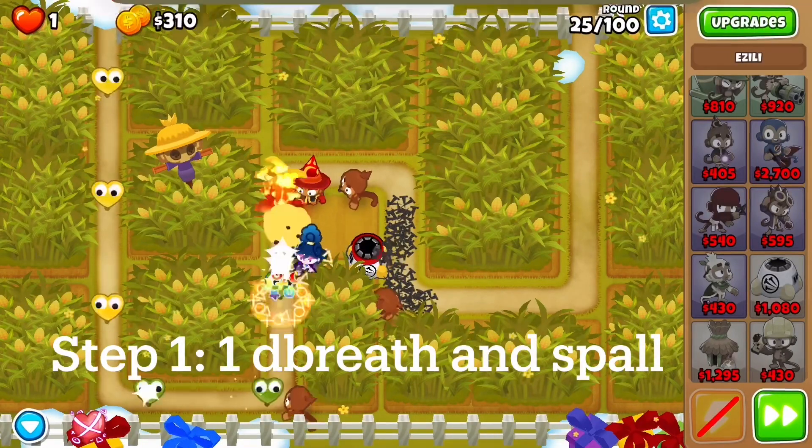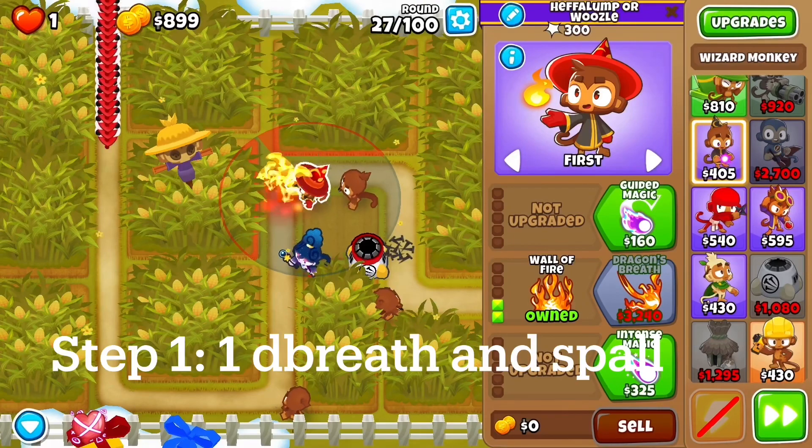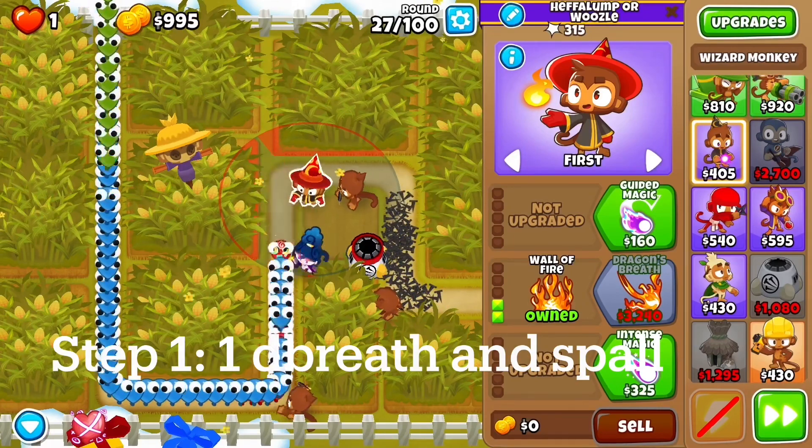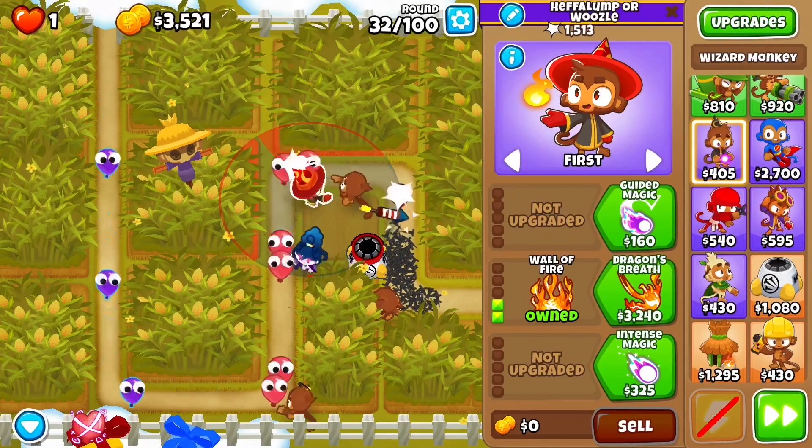Hello, today I'm going to show you the last chimp strategy that I will be uploading for this series, and that is Spiked Ball Spam with Zeely. This one is a little bit of a fun and goofy one, so let's go right into it.